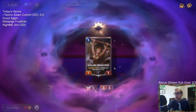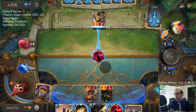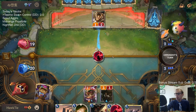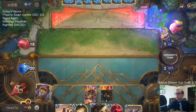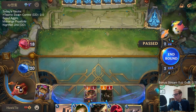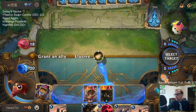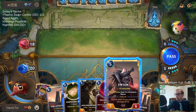Lari Priestess is in play. One spell puts Teemo up to 13; if I cast another spell it puts Teemo up to 15 and levels him up. So I'm going to cast the Sumpworks Map on the Puff Cap Peddler — it's not my best Sumpworks Map, but let's just play Swain.